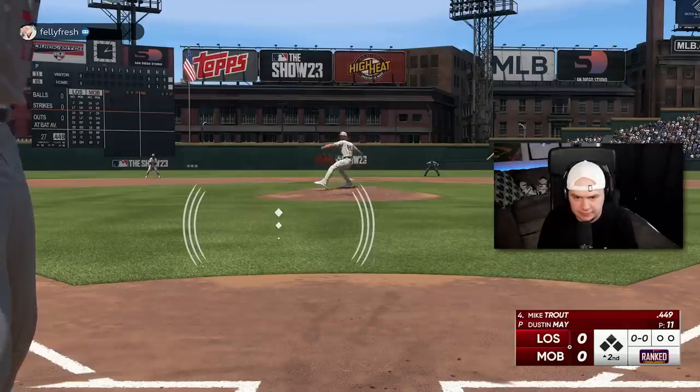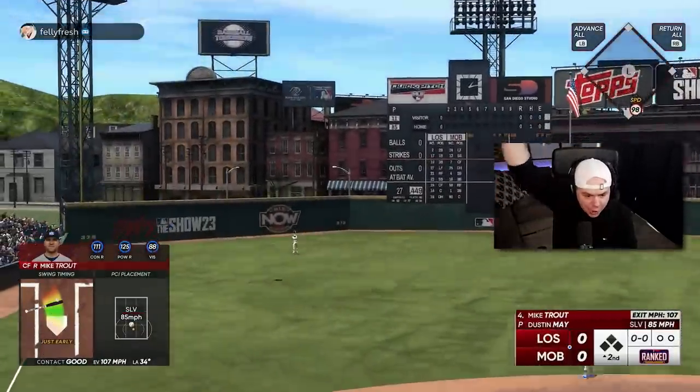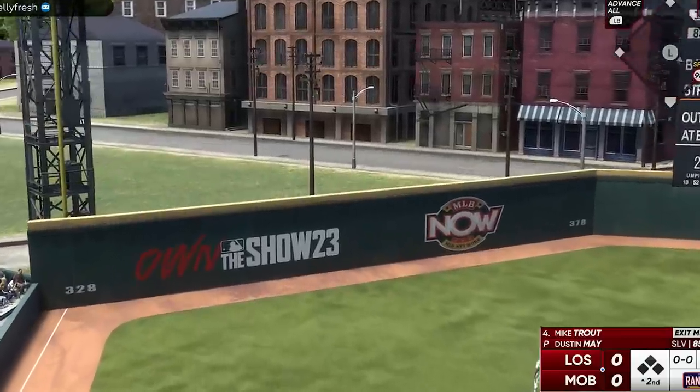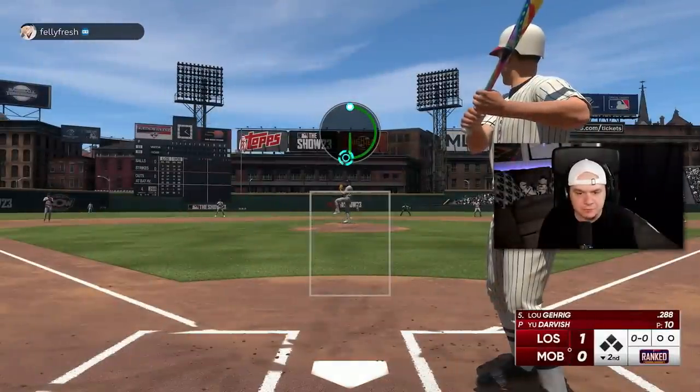See if we can put up some better swings this inning. Like that. Mike Trout — no doubter. He hung a slurve and Mike Trout didn't miss it. 425 feet for the first run of the game.